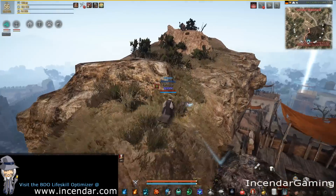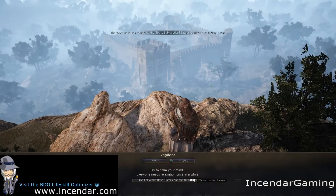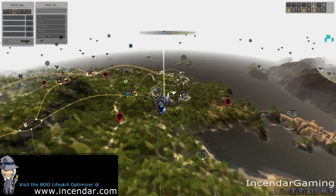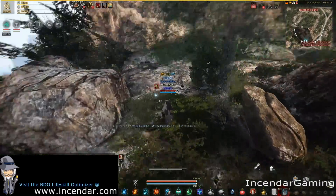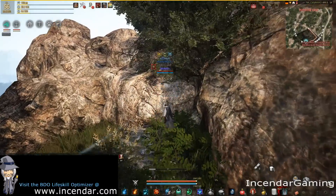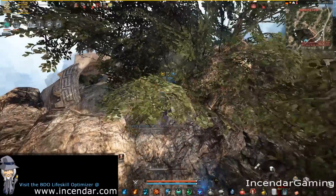Here we go to Helm — pretty much at the highest point you'll find this guy. For the third one, Rumbling Land, this is north of Helms, almost near the northern shore of Mediah. And he's pretty much at the highest point on this one too.